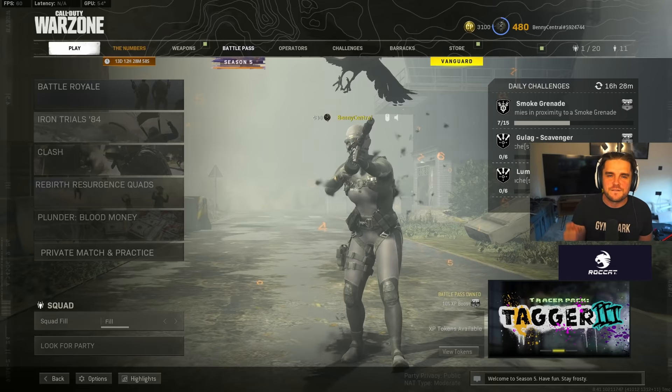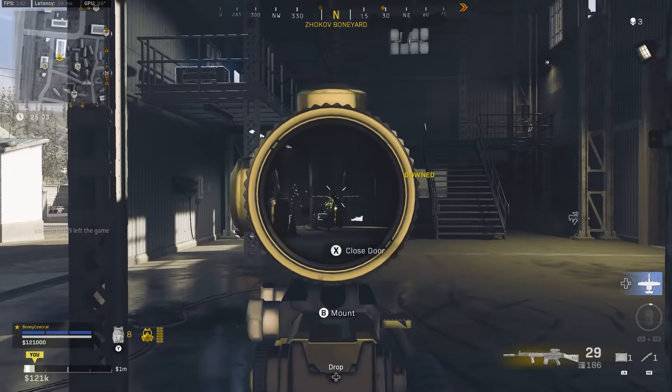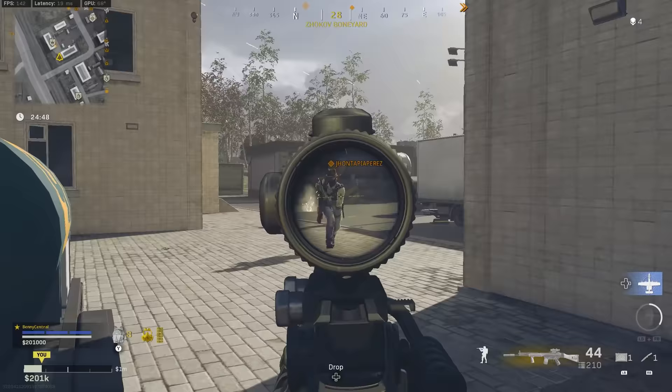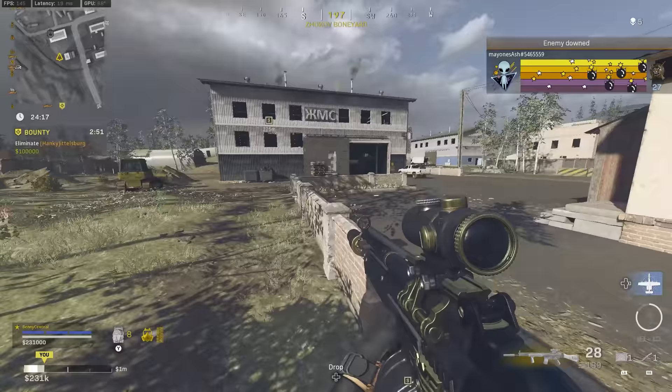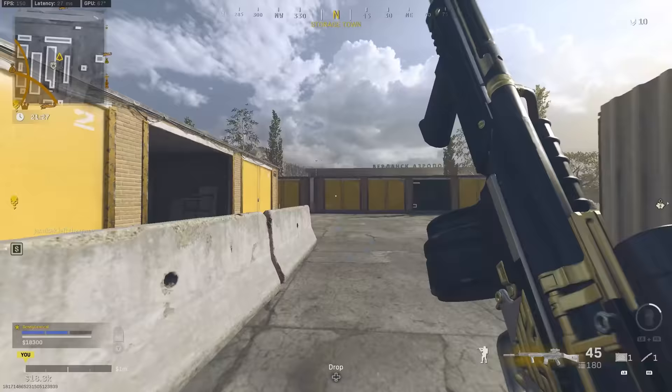Let's get into the first gun, ranking in 5th place. Coming in at 5th place for the best assault rifle in Warzone right now, we have the C-58, which until recently really dominated the meta alongside the Krig, especially when we had the 4x scope which didn't move at all and was so easy to land your shots consistently at a distance.